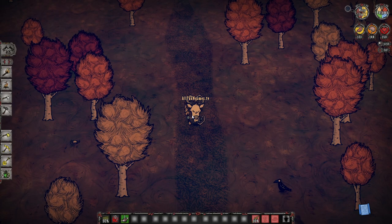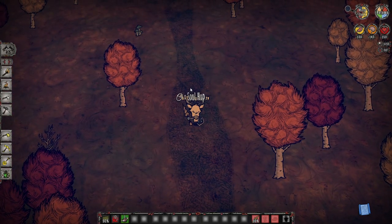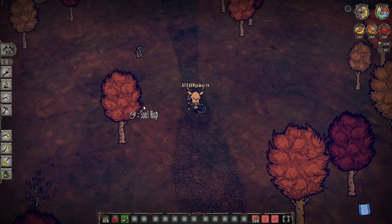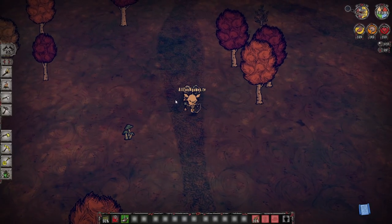Mandrakes are limited in Don't Starve Together — finding them is very limited, as they can only be found in certain biomes. We'll get further into that another day, but for now just know that the Pan Flute should only be used in emergency cases, or if you're sneaking up on an enemy or making an enemy fall asleep.